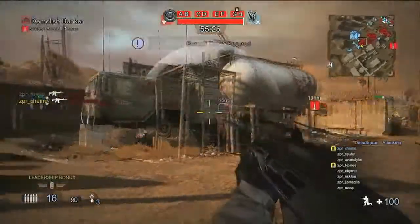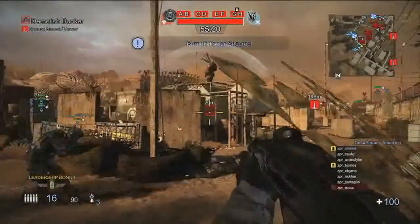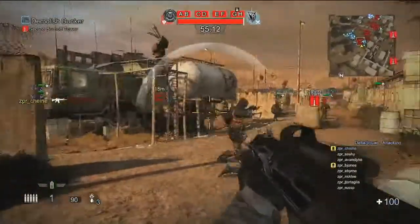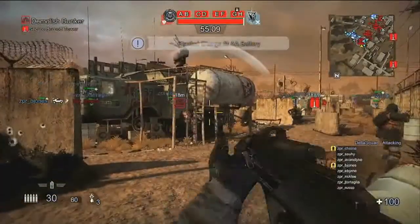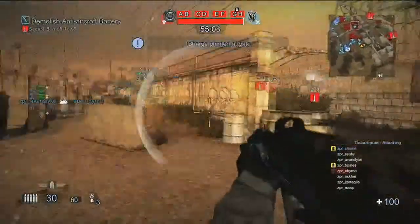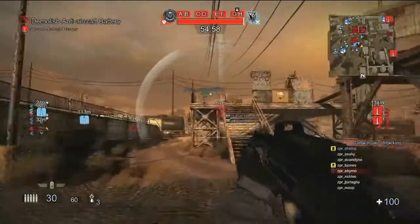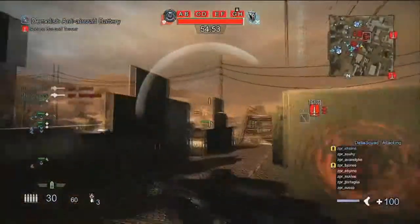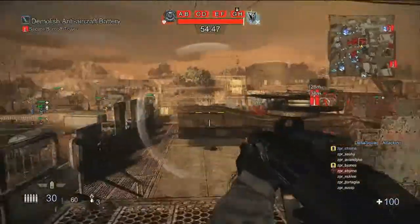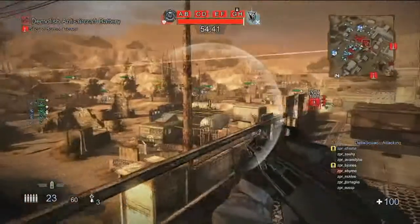Because this objective has been assigned to the squad, he's going to get bonus points for every action he takes. Now that they've managed to destroy that bunker, it's going to push all the defenders back farther into the heart of the base. His team's going to move up, plant charges once again on that anti-aircraft battery that was causing him so much trouble earlier, and defend that. Taking care of this will allow the commanders to call in airstrikes, and it's also going to secure this as a forward spawn point for his team.